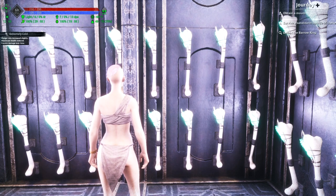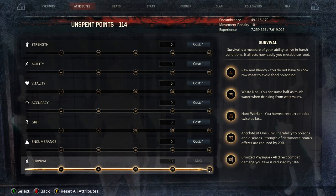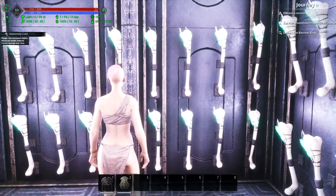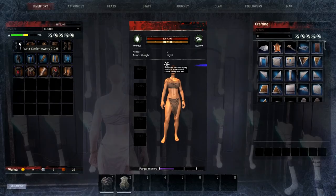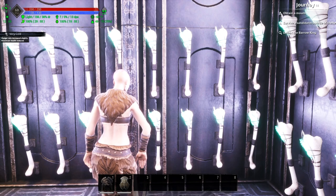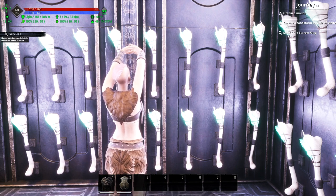The points in survival are not as effective as the armor you wear — armor gives you better insulation than applying points in survival. If I max out survival and look at stats, I have six in cold resistance but it says extremely cold. If I reset survival to zero and put this armor on instead — which also gives a total of six in cold resistance — you're going to see I'm only very cold instead of extremely cold. That's why armor does a better job of insulating you than survival points.